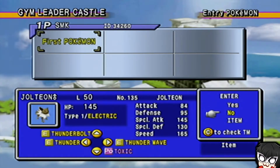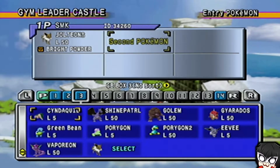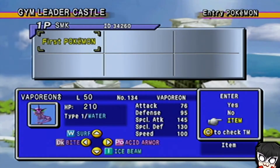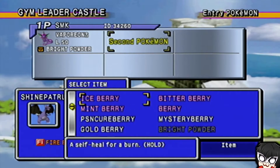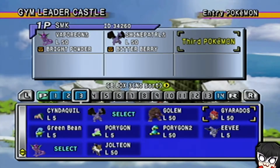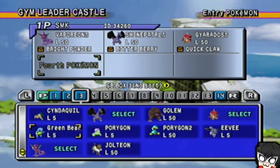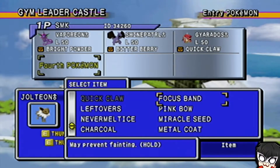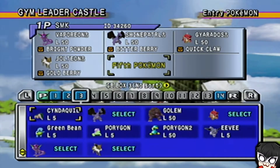Jolteon — Bright Powder. Actually no, Vaporeon, because it's literally the most used Pokemon I have. I'll give Gyarados a Focus Band or Quick Claw — actually Quick Claw, just to guarantee it goes first. We have to change it up here. I don't think I'm going to use Golem at all — it's just kind of there to be there. Leftovers is fine. Then Porygon 2 — yeah, that's fine.